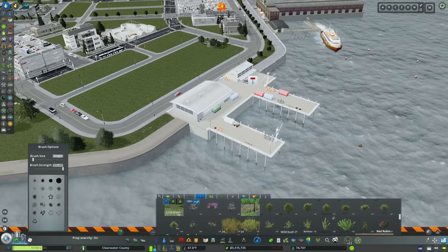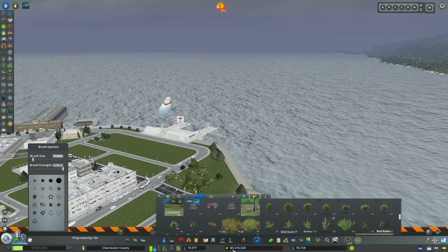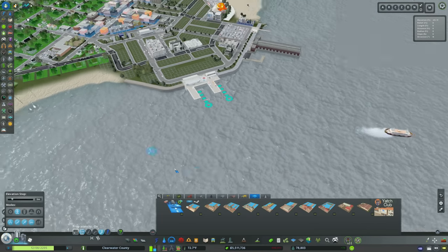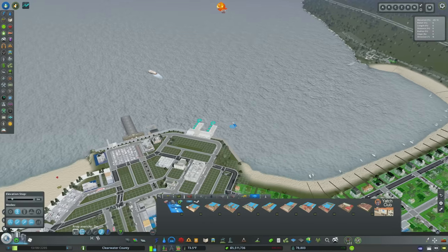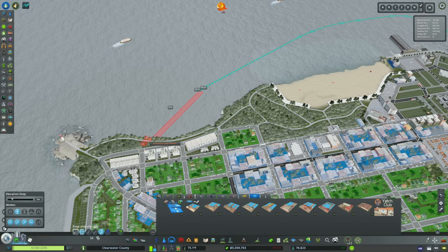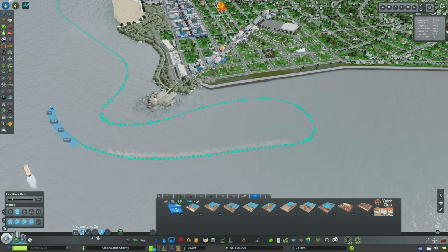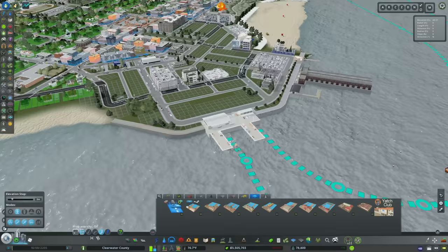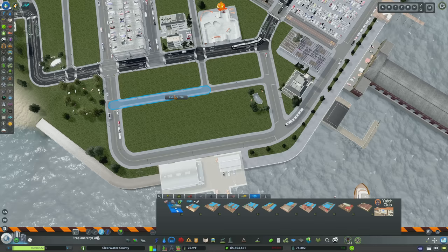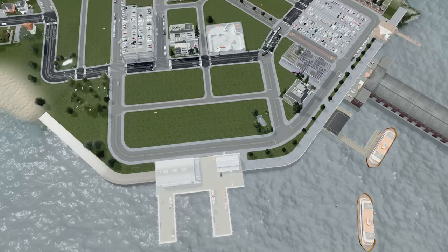Now the fishing route — this isn't going to be a major industry, just enough to get some activity in the bay and make it feel like a fishing tour. We'll send the route out away from the residential homes, along the beach, past the historic lighthouse, and back in. And it's working. Let's also clean up the alley that needed fixing in this area.